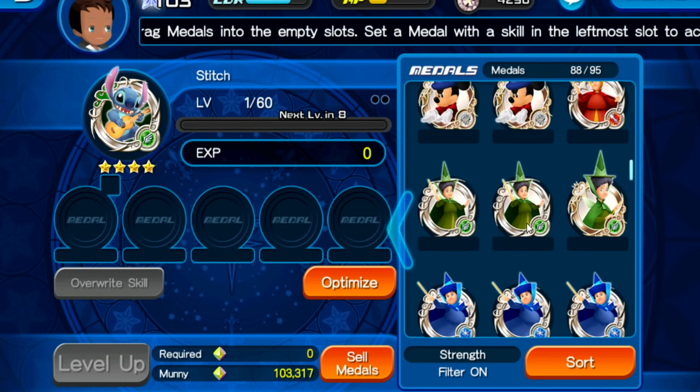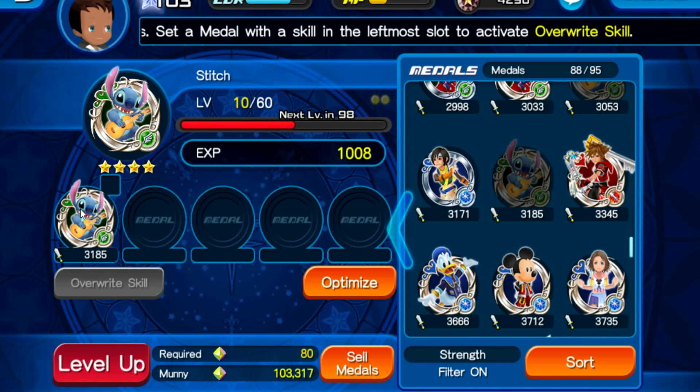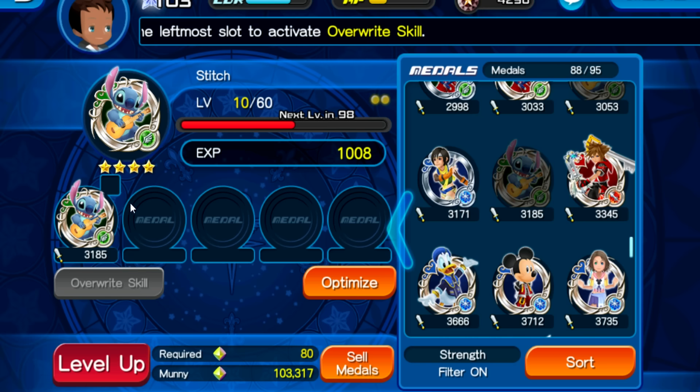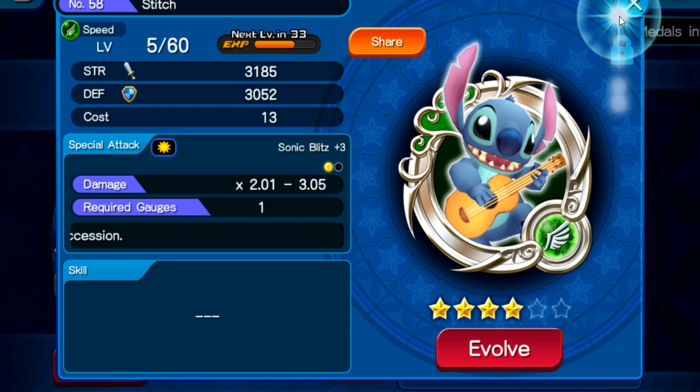So if we go down here to our other Stitch medal — boom — you see both slots are now triggered. That happens because this medal is essentially counted as 2 medals now: it's 1 medal on its own, and it's been infused onto another medal of the same kind and same level. You can effectively raise your medal's power this way, and doing it this way, you only need 7 medals total.